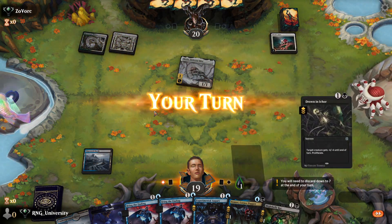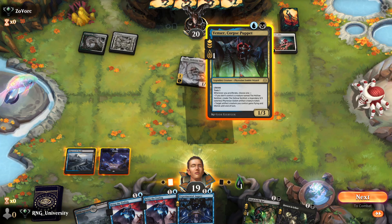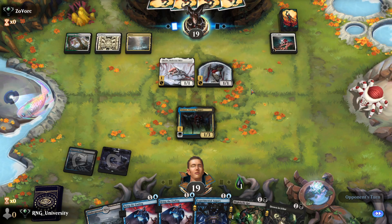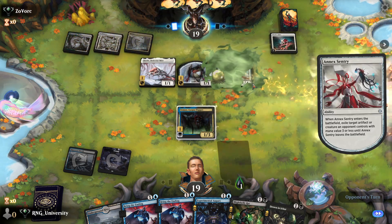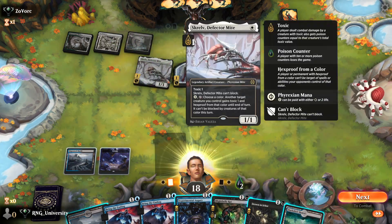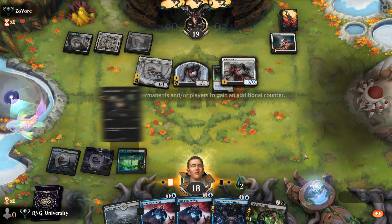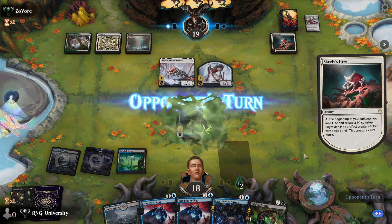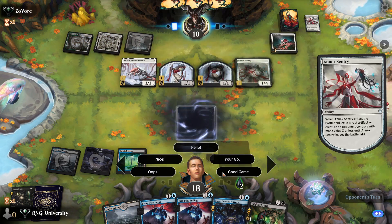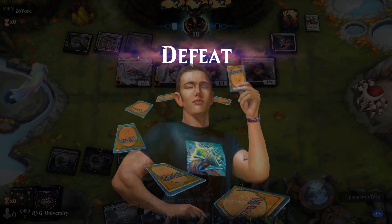They play a Hive. We can play the Corpse Puppet and hope something happens. They play Annex Sentry — and they attack, which is a mistake, because now I can get rid of the Annex Sentry with Drown in Ichor. I'm at zero mana, but at least I can get rid of it. Our opponent has the best draws and we're going second, so we're on the back foot against a Toxic deck we can never come back from.